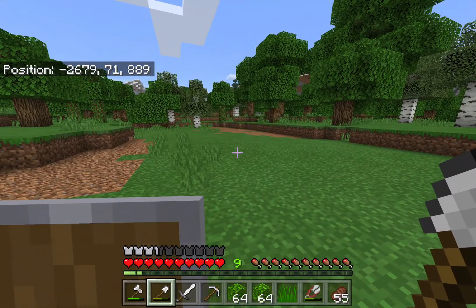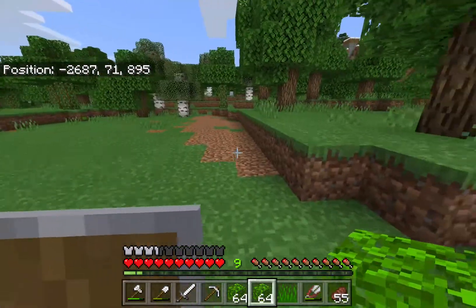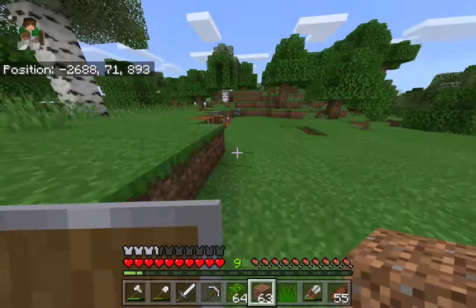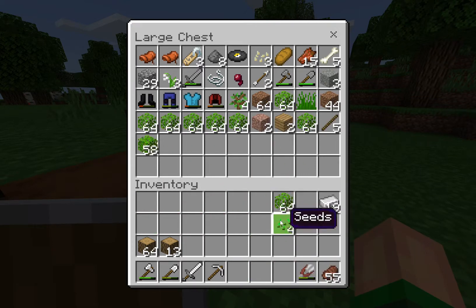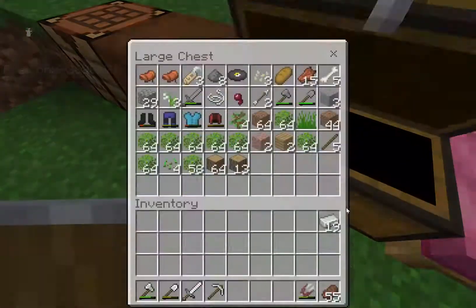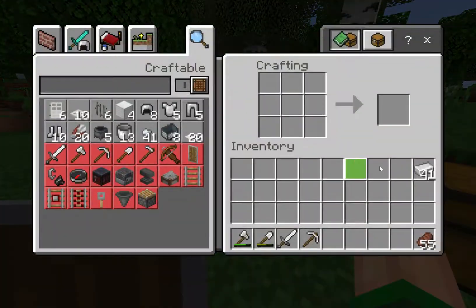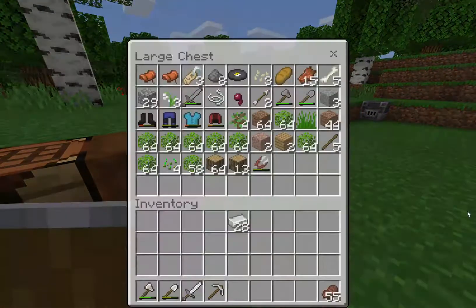Okay guys, so I cleared out some trees and cleared out some dirt. We got a stack and 13 of wood and a ton of leaves — we're just gonna throw all of this in here. We're gonna have to wrap it up though. I'm sorry we weren't able to get to the starter house today, but I swear next episode we will do that. Now we can make our armor — let's do it!